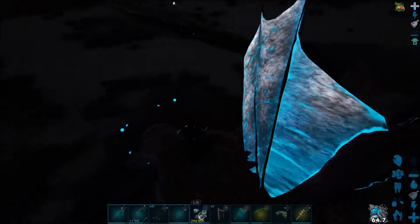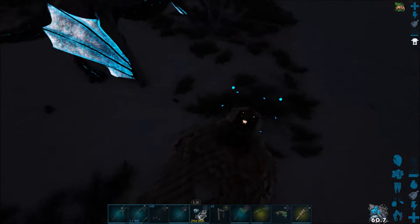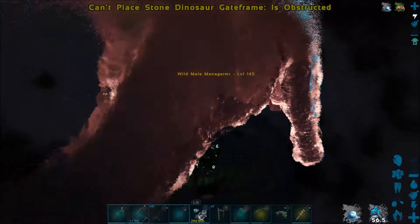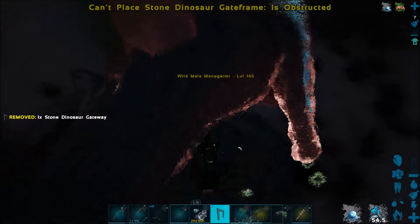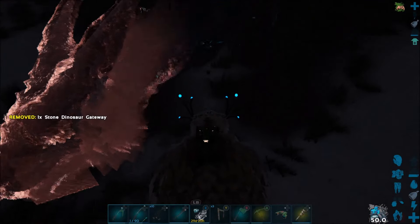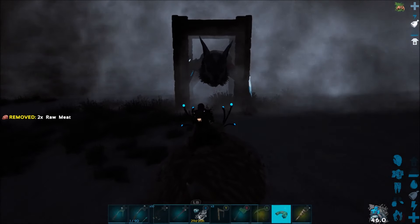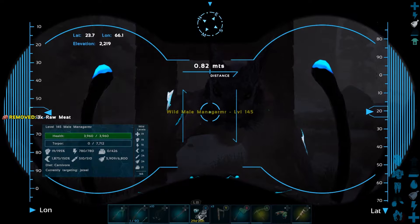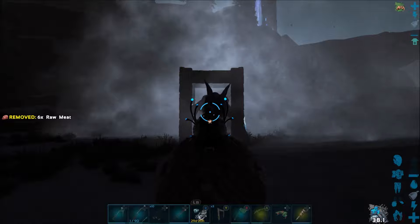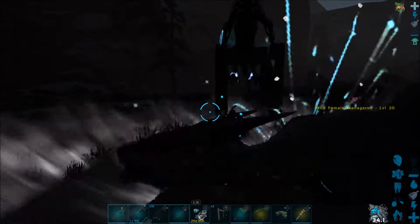Alright, so it's gotten quite a bit darker here but I do finally get this guy trapped. It's relatively simple — you just place the gates around him while you're freezing, and you want a snow owl that has a high amount of stamina so you can hold him frozen for longer. Now a little fun fact with the managrammer: you're actually going to want to bring your kibble with you, because every time they jump like this it lowers their food. So right after you knock it out you can essentially just tame it right away, which is nice.